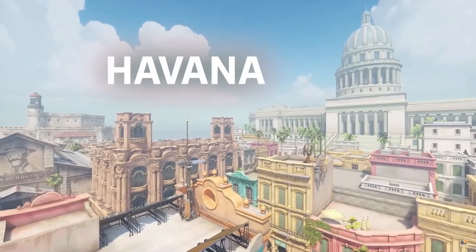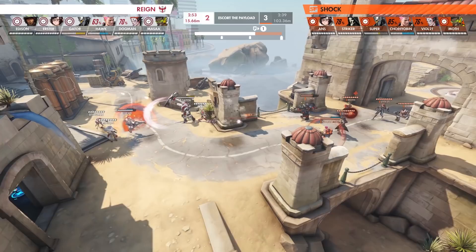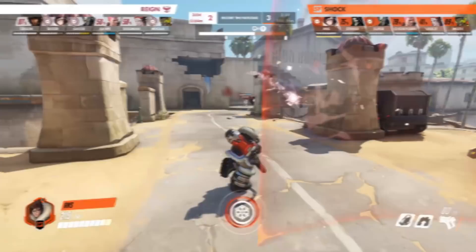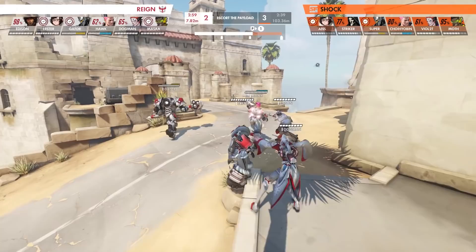For our next play, we find ourselves back on Havana, but this time between the Reign and the Shock. Approaching the final point, the Shock just need to hold the line a little longer to secure the series in their favor, and they have just the Mei player to bring it home — Anz. While Rascal is commonly known as the Shock's Mei master, Coach Krusty isn't afraid to have Anz flex onto the Ice Queen. As the clock hits three minutes remaining, the Reign look to make their move onto the final point's bridge, with Blizzard, Deadeye, Shatter, and Beat primed and ready for a full-force engage.